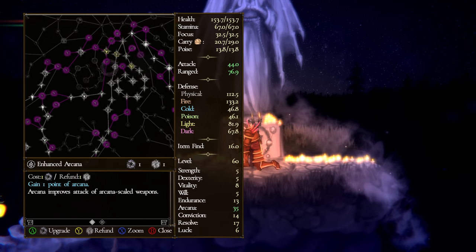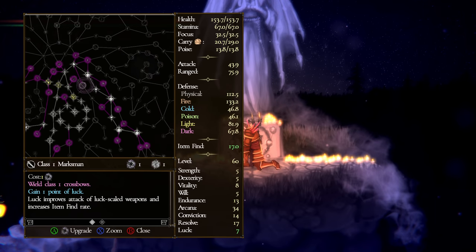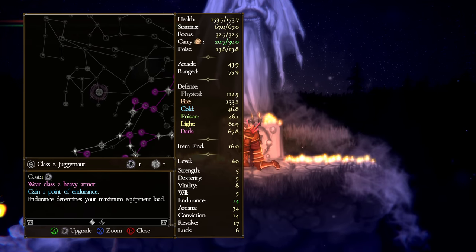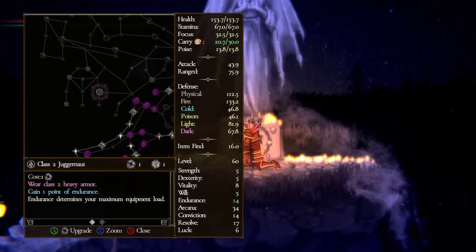A couple of things good for everyone: we have access to light armor and heavy armor in the tree. Armor impacts both your defense and your poise, and heavier armor has more weight, which will impact your rolls.